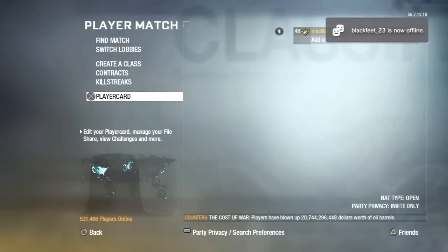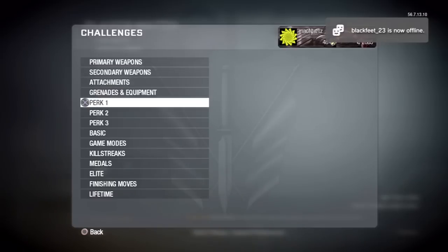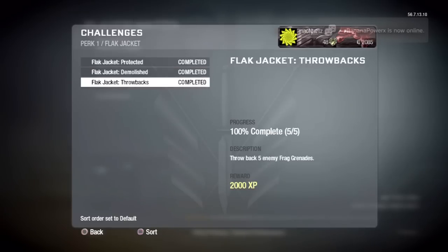We're here to talk about Flak Jacket and how to get it Pro. Going down to our challenges - Perk 1, Flak Jacket. The three challenges are: first, survive 10 explosions while using Flak Jacket; second, plant or diffuse 10 bombs in Demo or Sabo; and third, throw back five enemy frag grenades.